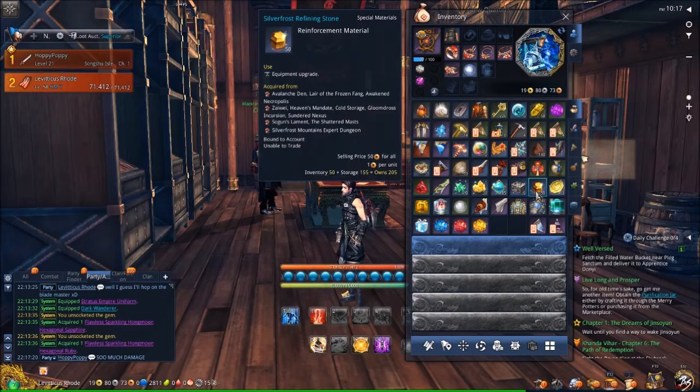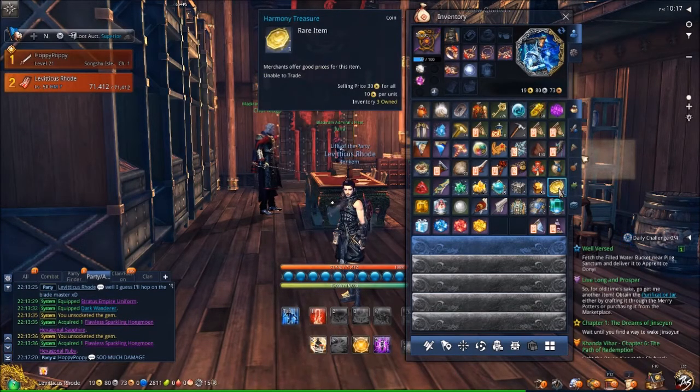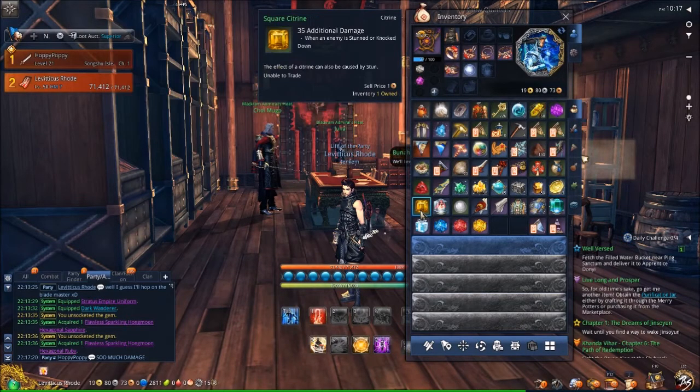Then you have two Nari tablets, 50 of the Silver Frost Refining Stones. You're going to get three of this new item that goes for 10 gold apiece, so it's basically just a 30 gold reward for playing through the story.